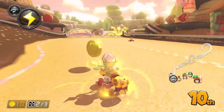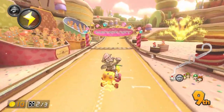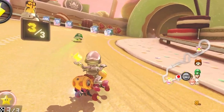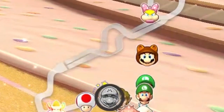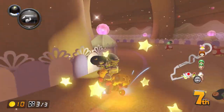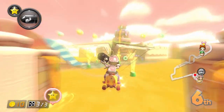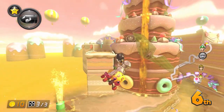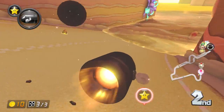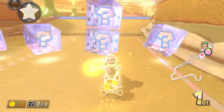Remember when I said bagging could work really well if you get the shock? This is why. You have a huge cannon glider section, which is the primary use for the shock — screwing everyone on the cannon glider section over. You can use this shock spot by either trying to get as many people target shocked as possible, or you can chain your shock into the first set and get another item. It's situational for sure, but it's an incredible shock spot in a 6v6 situation. That's all there is regarding the strategies on Sweet Sweet Canyon.